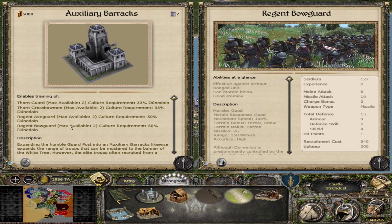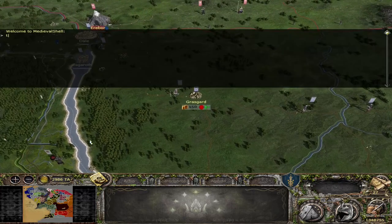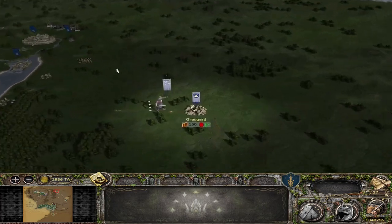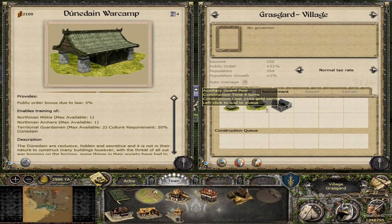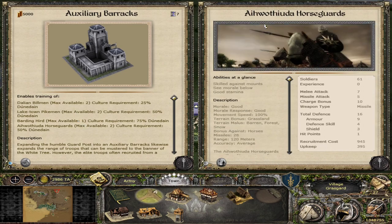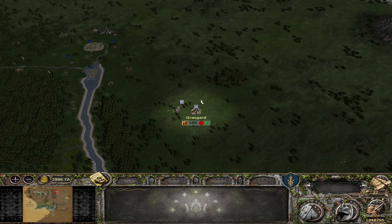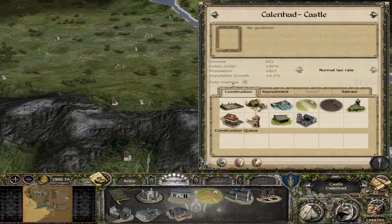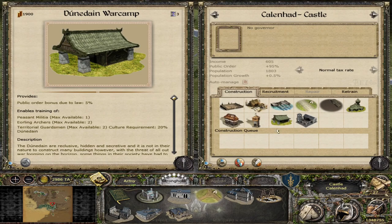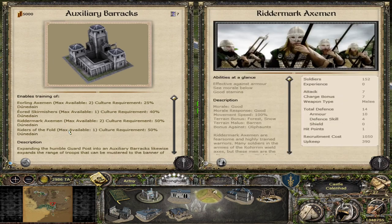In the Lossarnach area, building the Work Camp gives Daratai Clansmen and Hunters, and the Guard Post unlocks Tribesmen Crossbowmen, then Dragonguard and Lossoth Rim. In Dorwinion you get Vineyard Levies and Bowmen through the War Camp, and through the Guard Post you get Thorn Guard and Thorn Crossbowmen — cheap armor-piercing halberds and cheap crossbows. The Barracks then adds Regent Axe Guard and Regent Bow Guard. For Dale, the Guard Post gives Northmen Militia and Archers, and the Barracks adds Lake Town Pikemen and Barding cavalry. In Rohan-flagged territory like Calenhad you can get Peasant Militia, Eorling Archers, Eorling Axemen, and with the Auxiliary Barracks, Riddermark Axemen and Riders of the Fold.